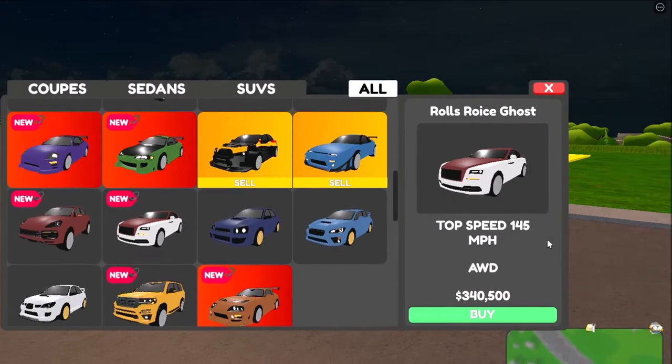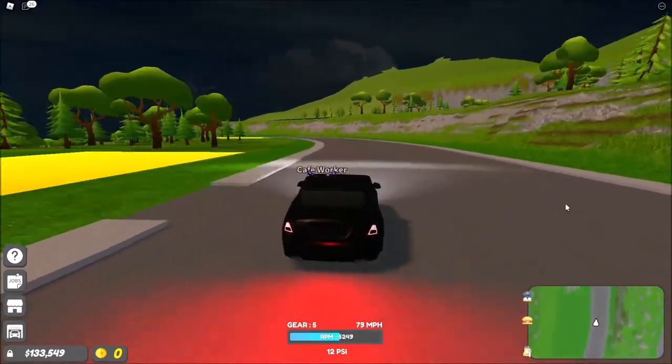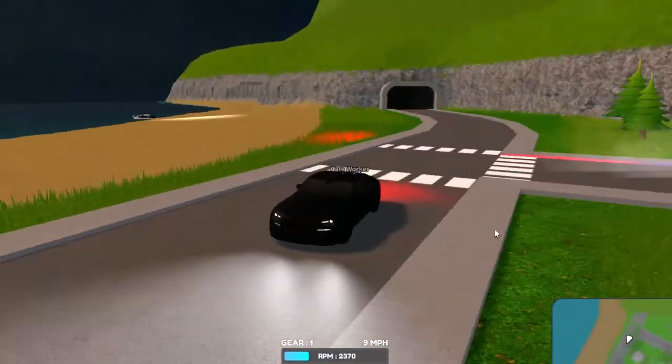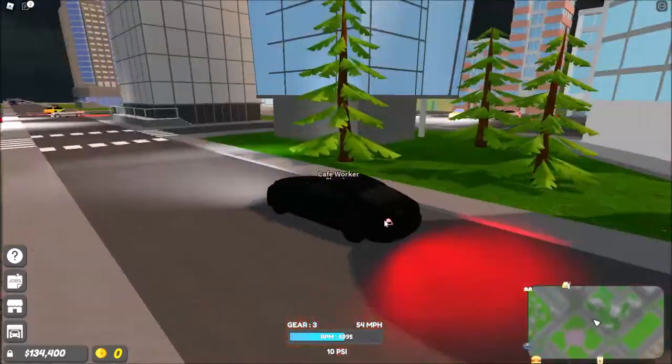Now let's check out the Rolls Royce — 145 miles per hour top speed, all-wheel drive, 340k. Look at it accelerate — that's fast. I reached the top speed: 150 miles per hour. It accelerates insanely fast.